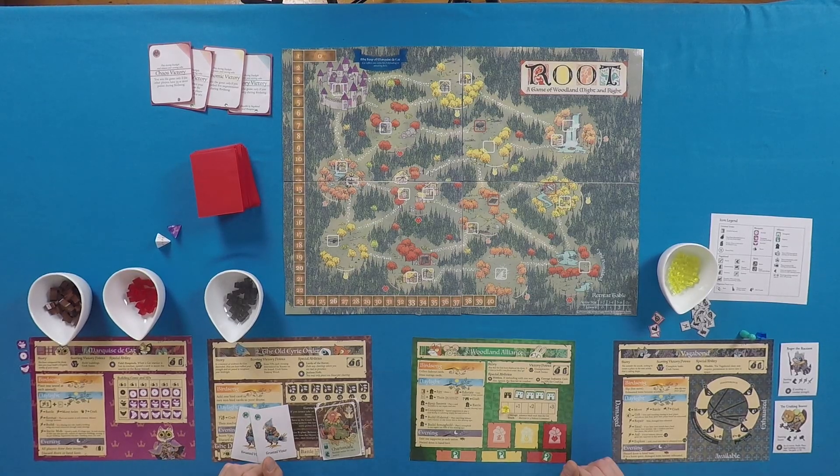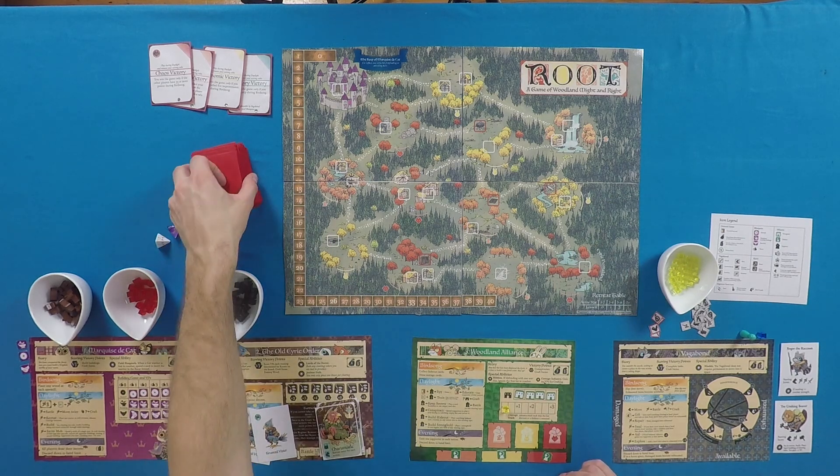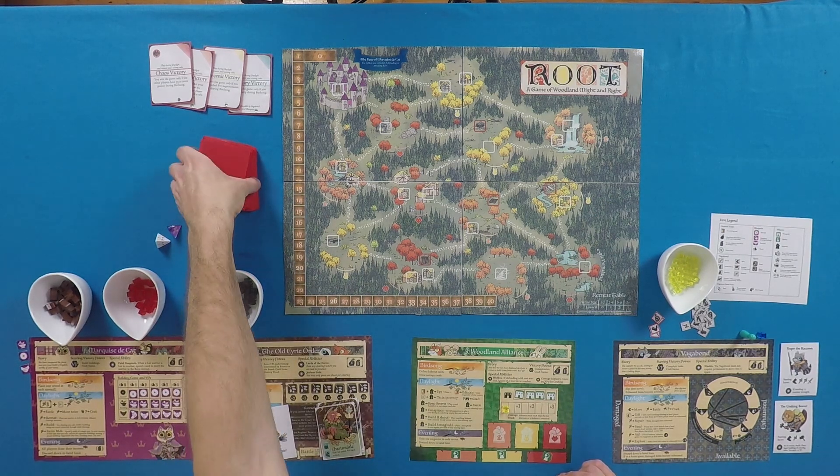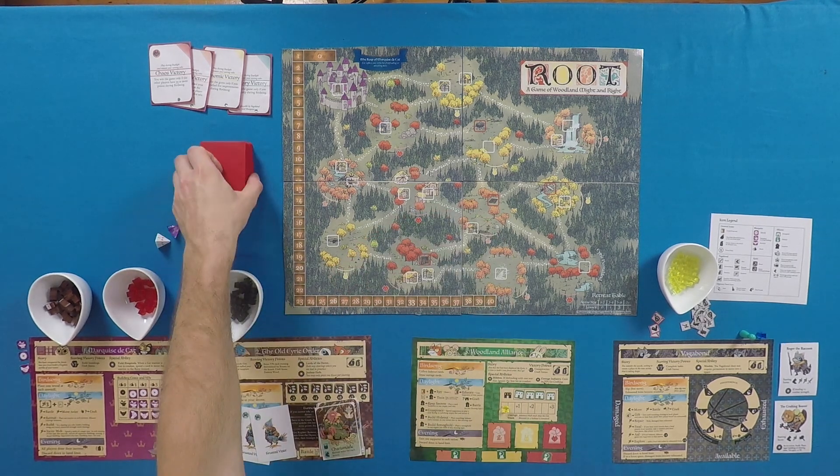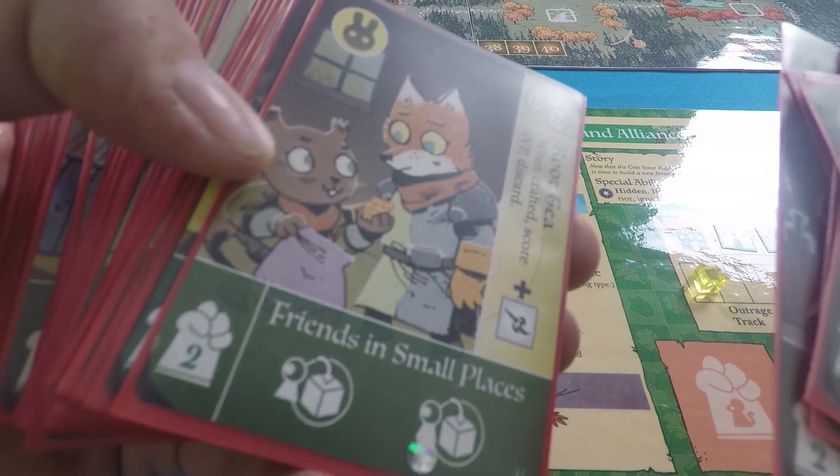So what have I got set up on the table? I've got all the print and play components plus a few extra bits they asked you to pick up. In the print and play version you get four player boards, the board, and a deck of cards which comes with many different kinds of cards as well as four alternate victory cards. The cards perform a whole ton of different functions that are unlocked depending on which faction you are and how you play them.